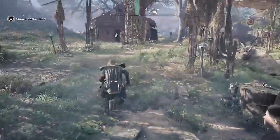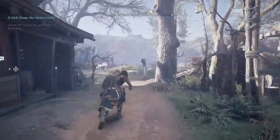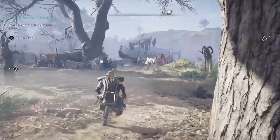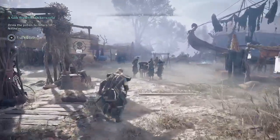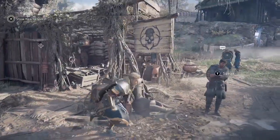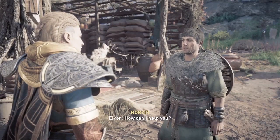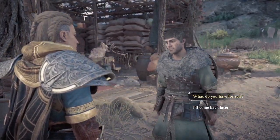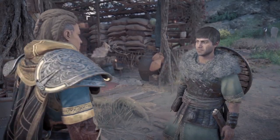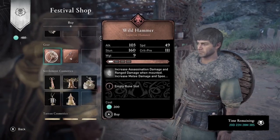The weapons are each 200 festival tokens, so you'll need at least 400 total. There are also other items you can purchase: settlement cosmetics, a new tattoo set, and you can also buy opals using festival tokens. Here is Norvid at the festival shop — remember the Oskoria Festival only runs from October 20th to November 10th, so be sure to pick up these weapons before the festival ends.